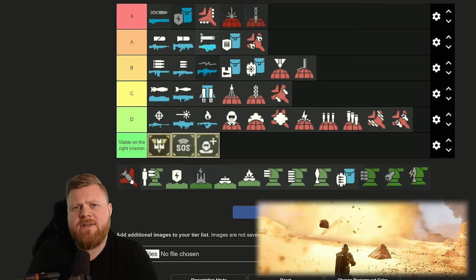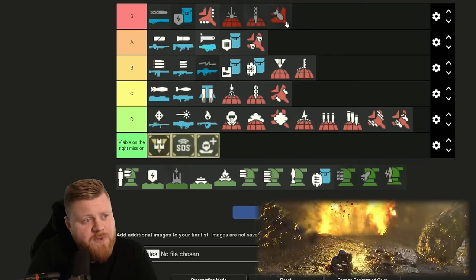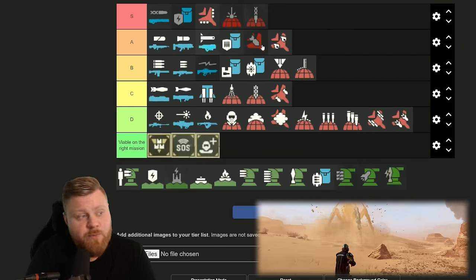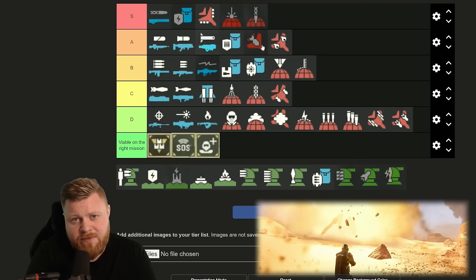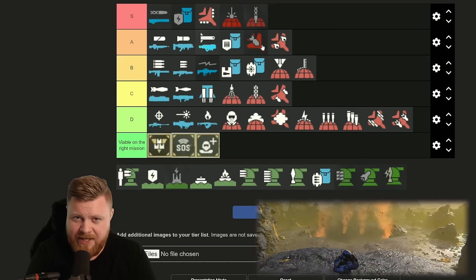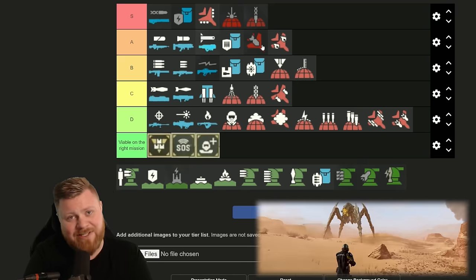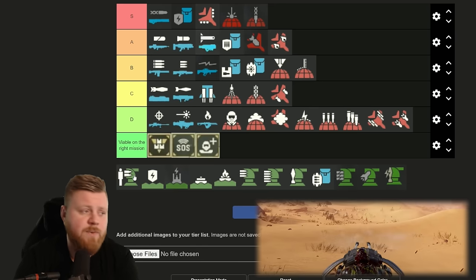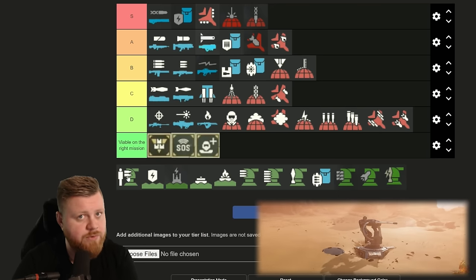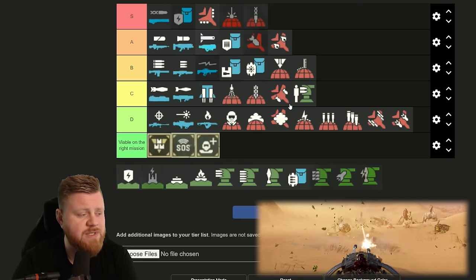Then we have the Almighty Nuke. Everybody loves this thing and I understand why, so I will put it at S-tier, but for me personally I think it's going to be A-tier. It does deliver a lot of damage when you hit, but the explosive radius is actually smaller than you would expect, so if you're not hitting your target directly it's most likely not going to kill it. HMG emplacement — extremely situational. If you have a defense mission it can be good, not the best, but it can be good. We're going to put that into C-tier.